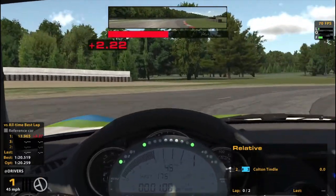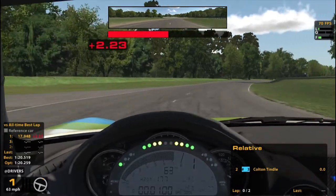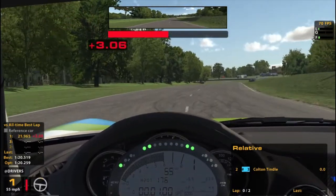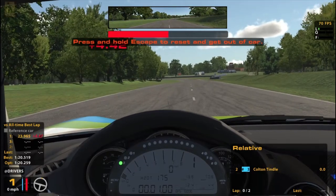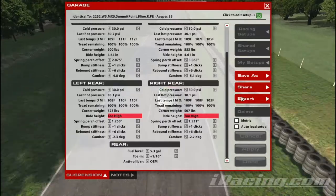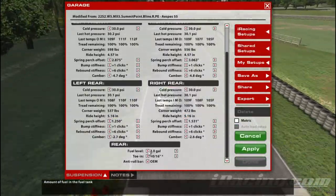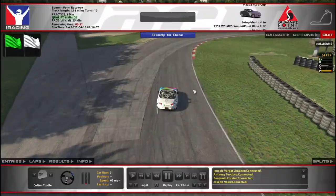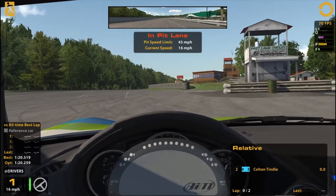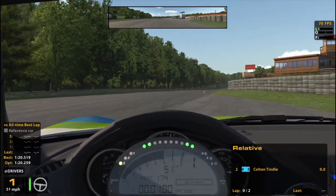We'll use this first lap to hopefully get the tires warmed up. I just remembered I need to check to make sure - okay, I got my matrix garage set up. I'm also going to try to get a good starting spot. Your exit looks clear. Stay behind the line - I don't want to run out of time either.